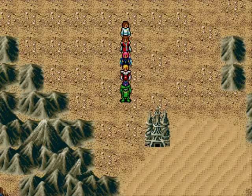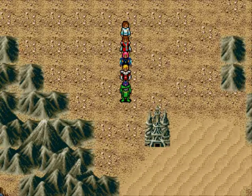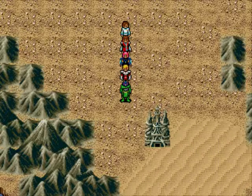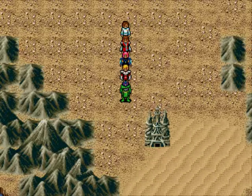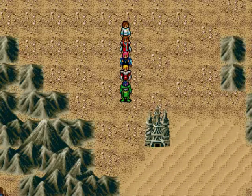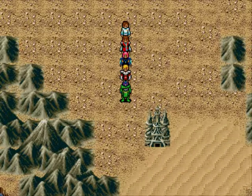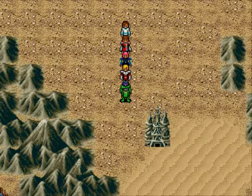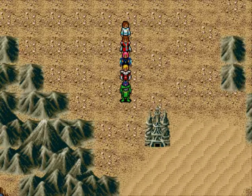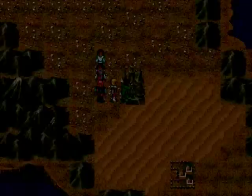Welcome back to another episode of Let's Play Phantasy Star 4. Last time we did our first hunt from the Hunters Guild. We got the sandworm, got some good money for it. Then we traveled through the cave to get to Kadari and learned that they have a temple to worship Zeo. We are approaching his fort now, so let's go in and kick some butt.